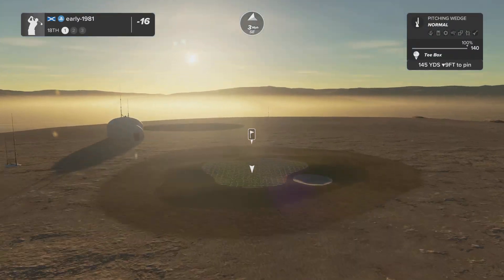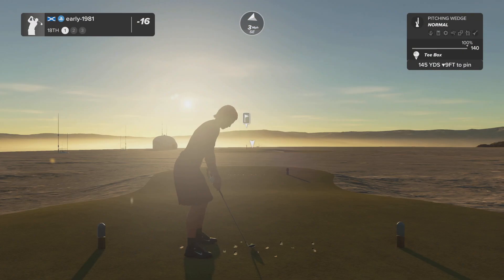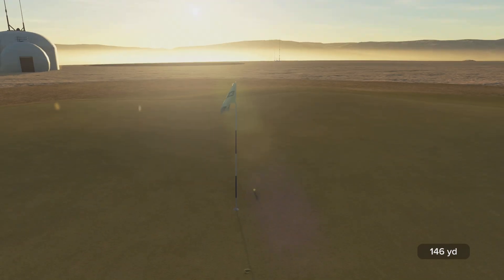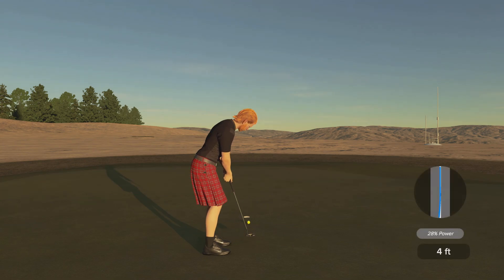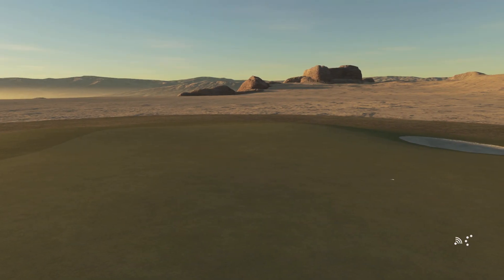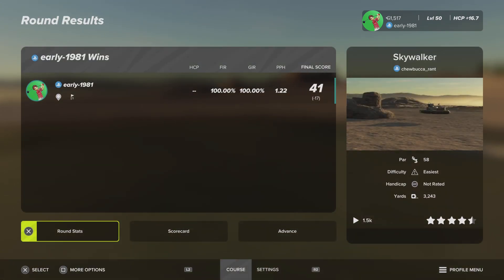The final hole of Chewbucka Rant's Star Wars themed golf course — it's really been a pleasure playing this. Pitching wedge, just playing the wind. A tiny slope but the wind brings it back right, should get a firm kick — could we finish with an ace? Just misses the right hand side of the cup. We convert the five foot putt for birdie and finish at seventeen under par. Skywalker by Chewbucka Rant is a really worth-a-play Star Wars fantasy short course. If you enjoyed the video, leave a like, smash subscribe if you're new — take care, peace out!